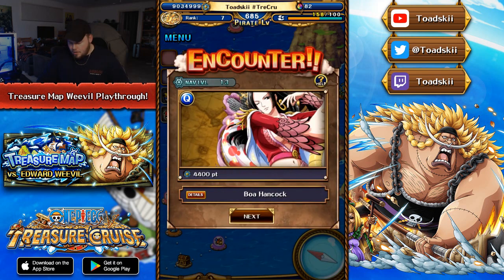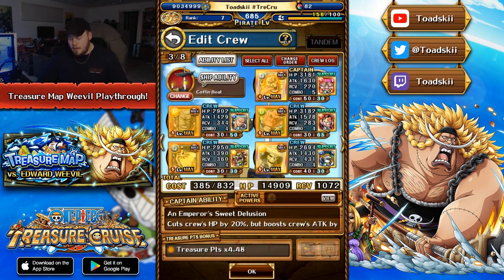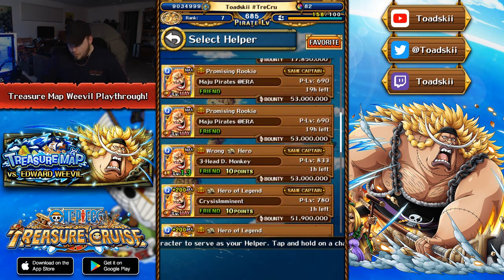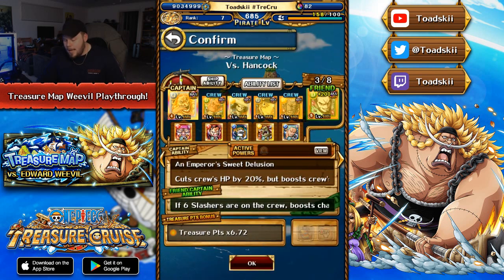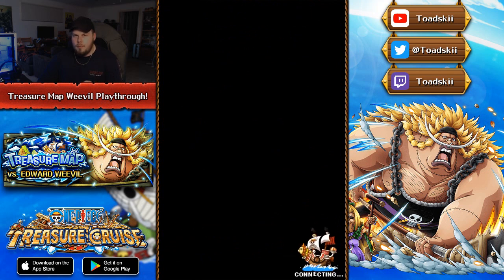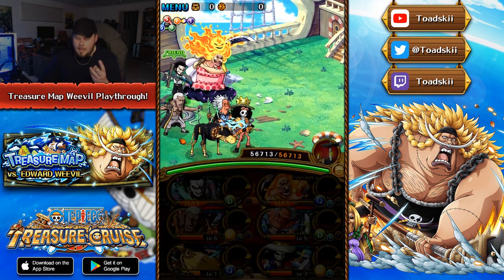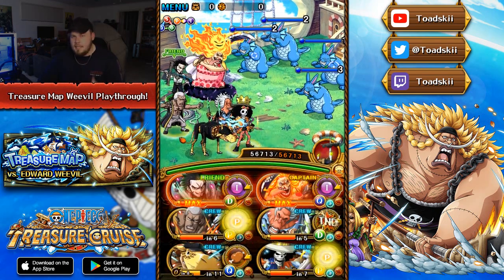Now we've encountered Boa Hancock. She's definitely the most difficult out of all of these bosses in this specific Treasure Map — very, very tedious to deal with. She has lots of really annoying debuffs that you have to get around with her pre-emptive attack. The team I am using here has Big Mom as the captain. Also, having Hyozo Rare Recruit as the sub is pretty important, as Boa has an effect where she can special bind your captains as well as three random subs. The fact that we have Hyozo to unbind our characters is very, very good.